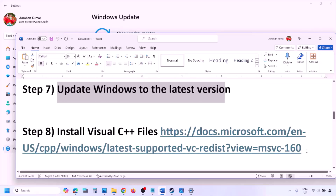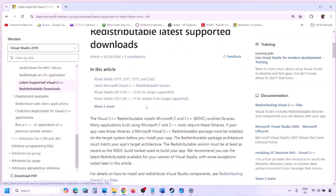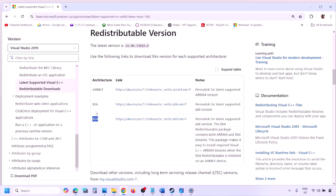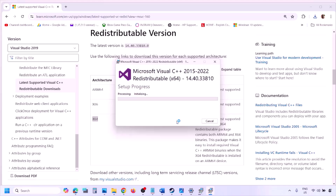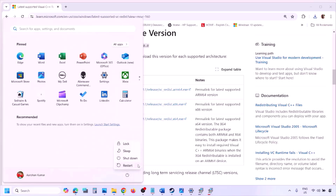The next step is to install Visual C++ files. Copy the link provided in the video description and open it in a browser — it will take you to the Microsoft website where you can download Visual Studio 2015, 2017, 2019, and 2022 redistributables. Download and run both the x86 and x64 versions. If you see an Install option, click Install; if you see Repair, click Repair. Once both are installed, restart your computer — restart is a must — then launch the game and check.